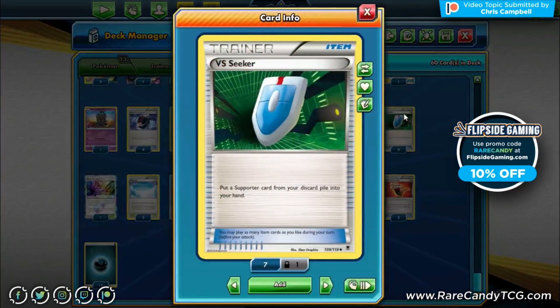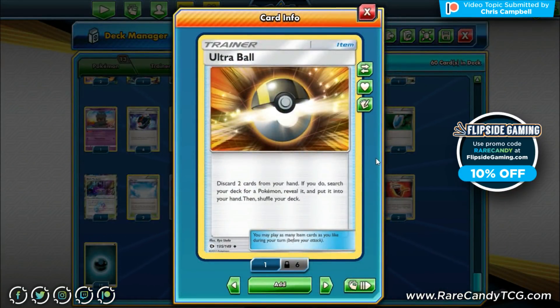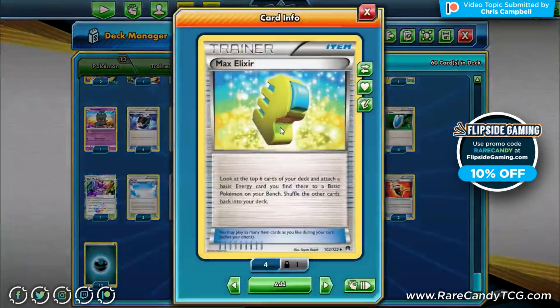We have four VS Seekers to reuse all our supporters. For search, we have four Ultra Ball and one Nest Ball. Ultra Ball is especially good since we can pitch away Darkrai GX and Dark Energies to get them out with Dark Patch. Dark Patch is one of the most powerful Dark support cards ever printed in expanded — attach a Basic Dark Energy from discard to one of your benched Dark Pokémon. We can compress or Sycamore away energies and get them back.